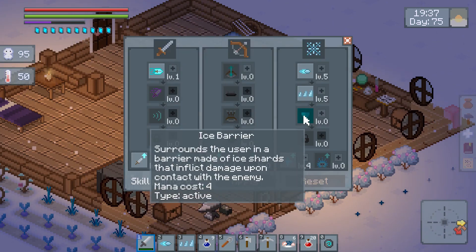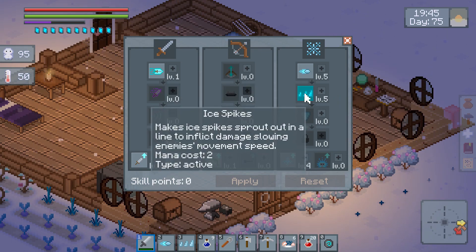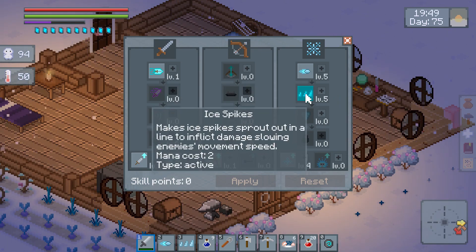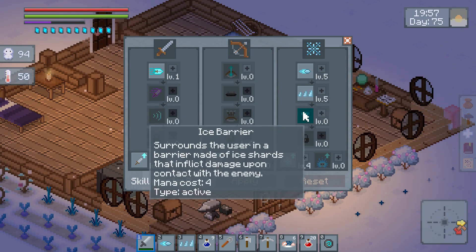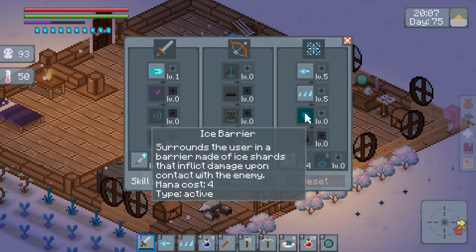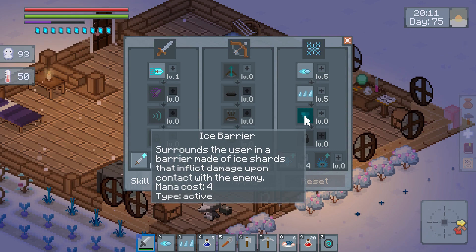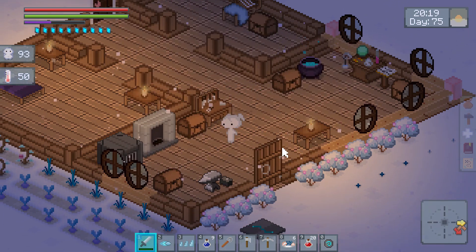The Ice Barrier. I have been hard at work leveling up our Snow Lady in between episodes, so we have all five of our skill points right in our Ice Spike spell, which means the next time we level up, we should be able to unlock this one. I think this is going to help us out quite a bit when we go back to the Queen of Ice, because it should make it so we can at least defend ourselves against all of those tiny little Ice Minions.